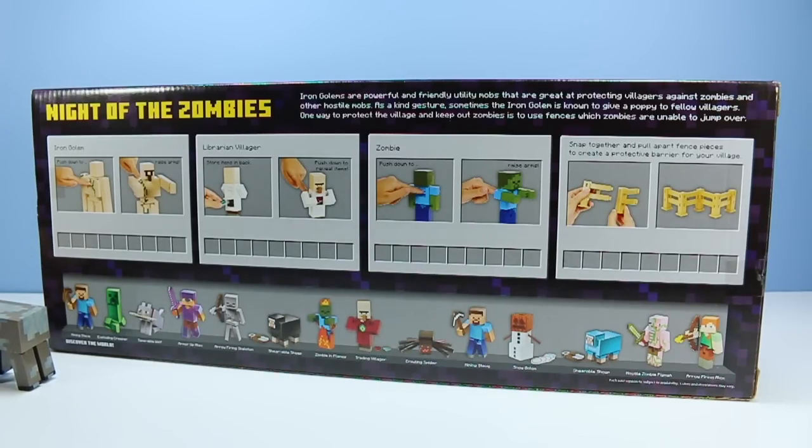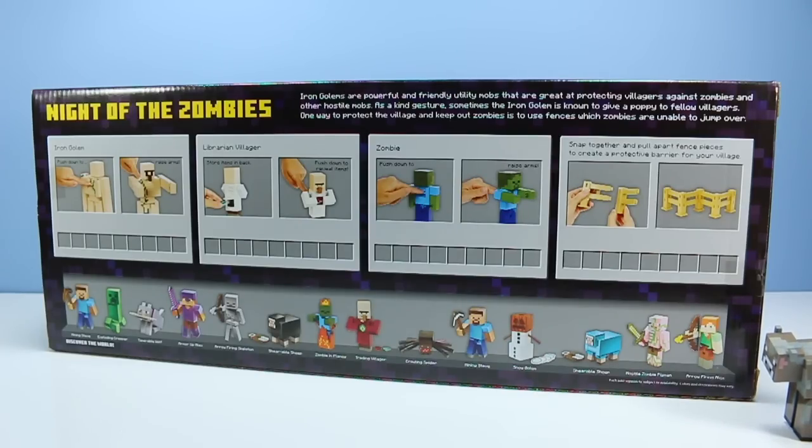We also have a little information blurb up top: Iron Golems are powerful and friendly utility mobs that are great at protecting villagers against zombies and other hostile mobs. As a kind gesture, sometimes the Iron Golem is known to give a poppy to fellow villagers. One way to protect the village and keep out zombies is to use fences, which zombies are unable to jump over.